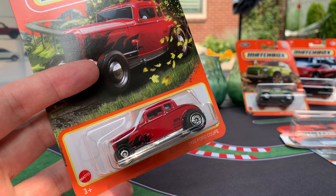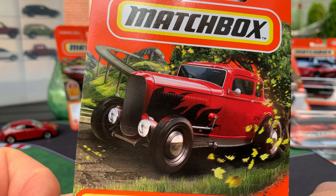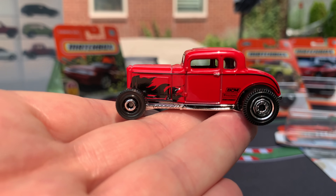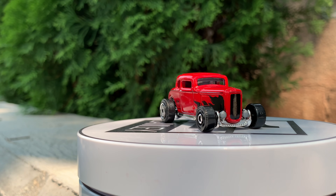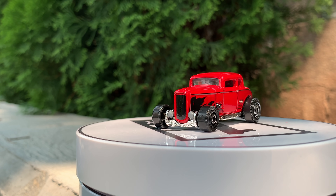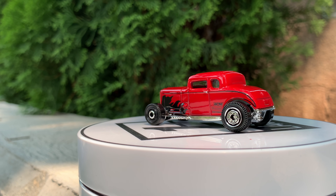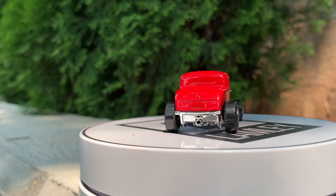This one is the 1932 Ford Coupe — another new model. If you get to know Abe, you know this is the kind of era of car he loves. Here it is in red. It's cool because it has those convoy wheels on the back and discs on the front — looks really cool. Just a bright red with Firestone Matchbox branding on the back. A nice, clean hot rod that I know Abe's probably pretty stoked about.